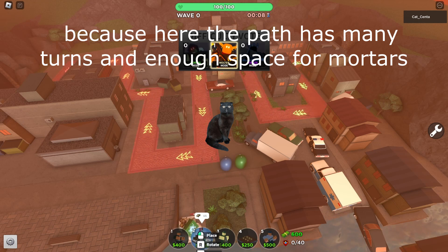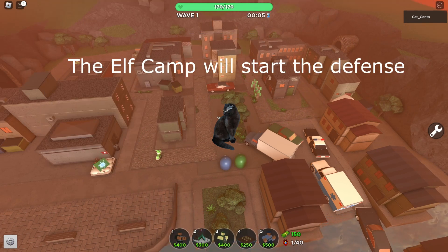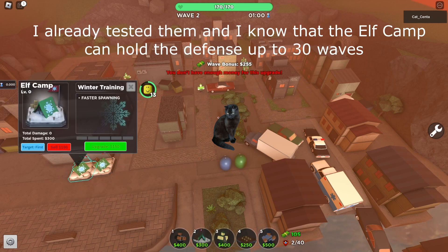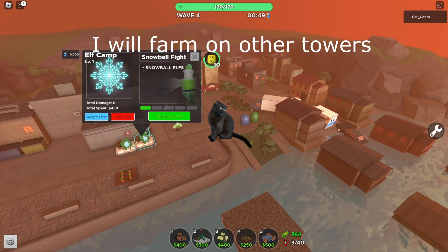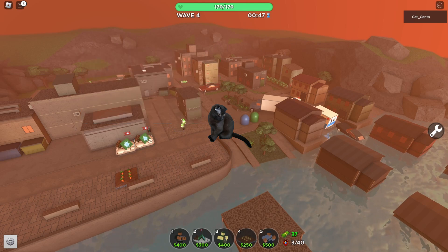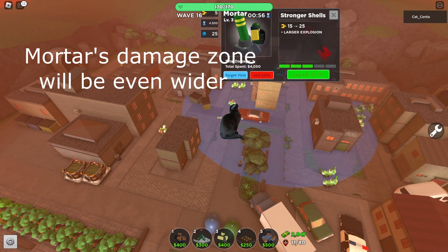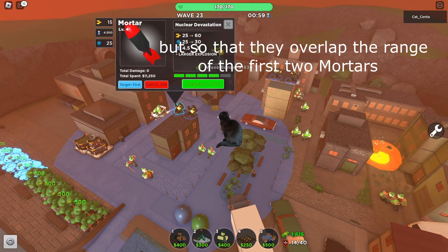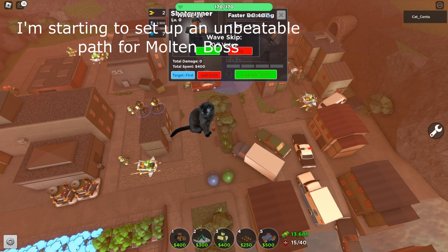I chose the updated abandoned city map, because here the path has many turns and enough space for mortars. The elf camp will start the defense — I already tested them and I know that the elf camp can hold the defense up to 30 waves. While the elves are defending, I will farm on other towers. A great place for mortar; after a full upgrade, mortar's damage zone will be even wider. I'm starting to set up an unbeatable path for Molten Boss.